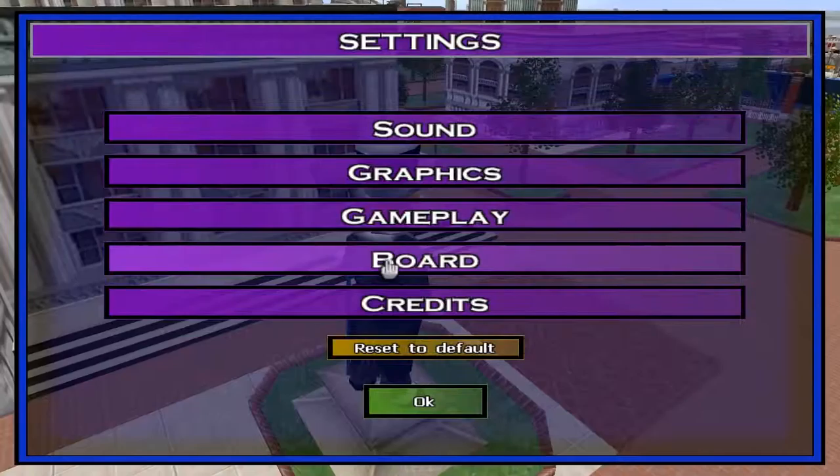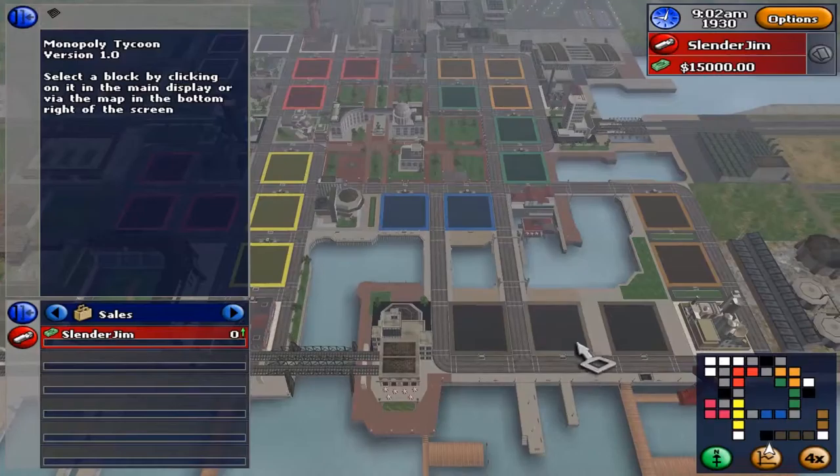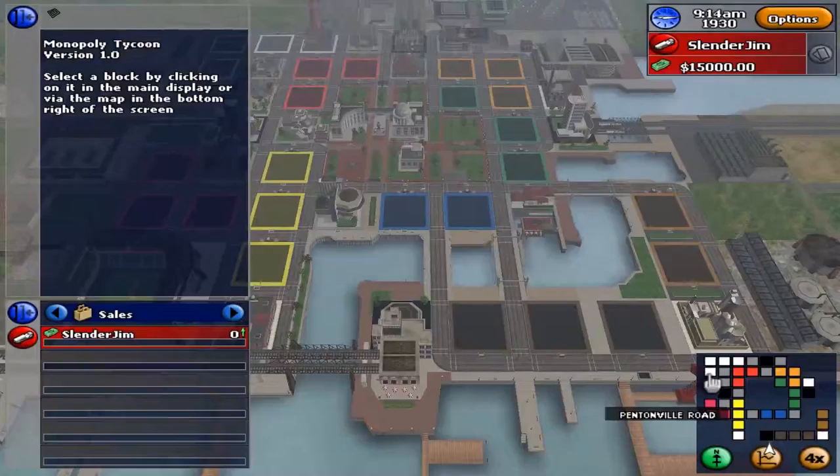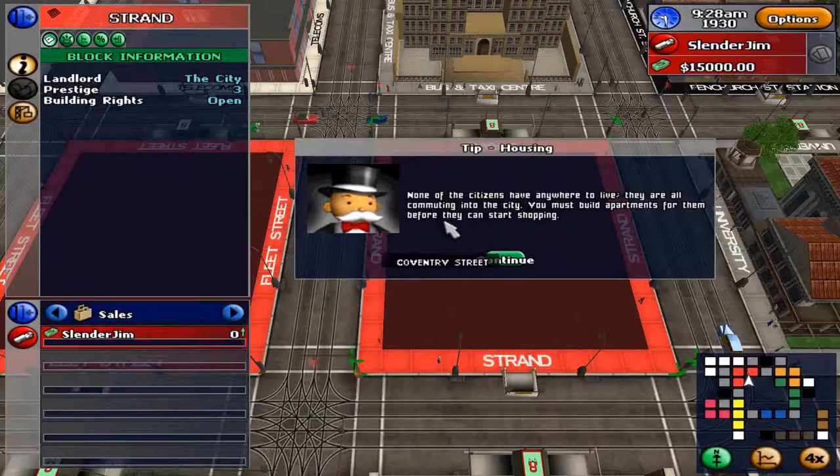I managed to get the game to work quite fine after changing a little setting in the config file. Along with this I also changed it to 1080p, as the options don't really allow you to do that without changing it manually in that file. Once the game does start up you are brought to this little opening cinematic and then taken to the main menu. From here you can go to the settings and actually change the board to your country, which is a really nice touch.